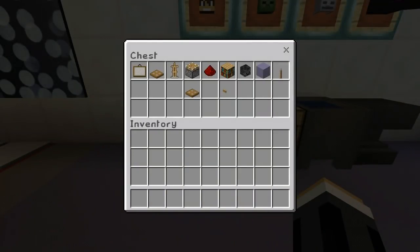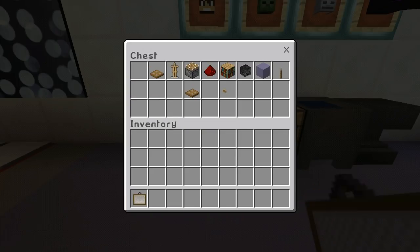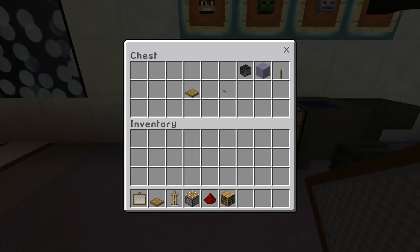Things you will need in this build: a painting, a wooden trapdoor, an armor stand, a piston, and redstone.